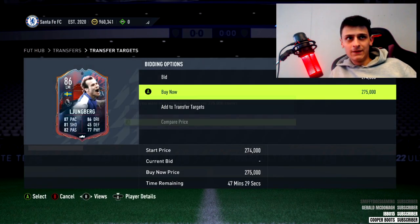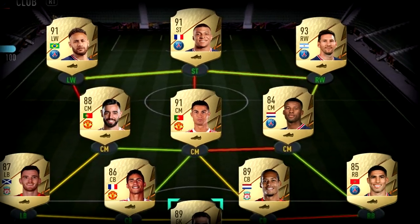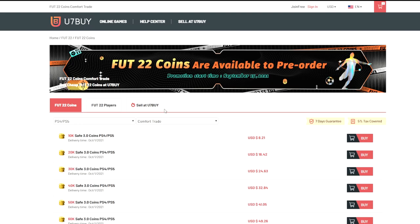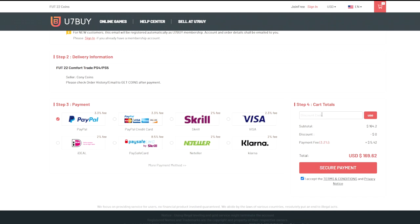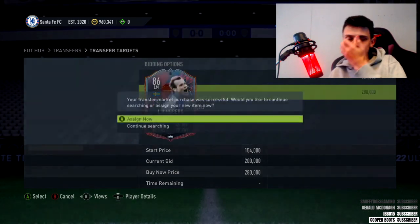If you guys are wanting to build a better team, look no further than u7buy.com. They sell cheap and reliable FIFA 22 coins and they also sell FIFA accounts this year. If you're interested, click the link in the top line of the description and use code 'muz' for five percent off at checkout.